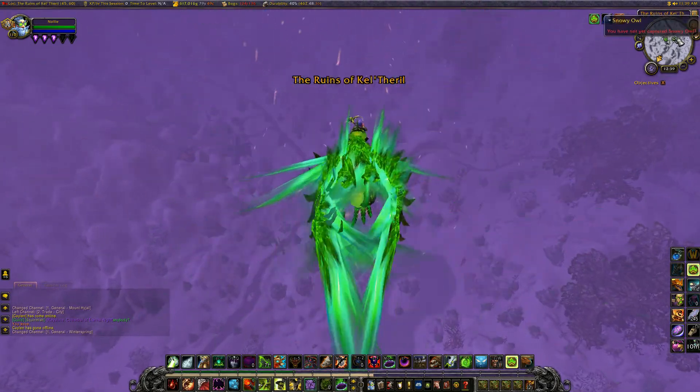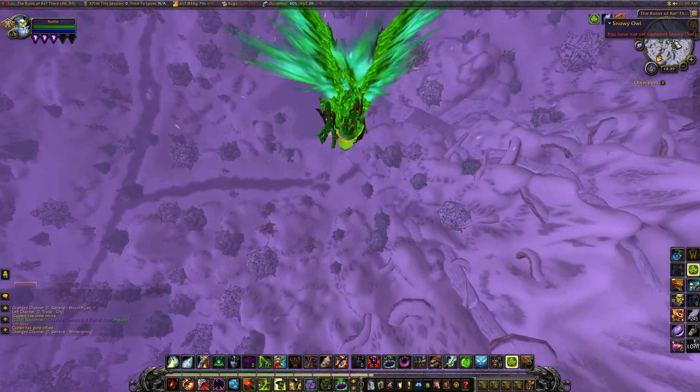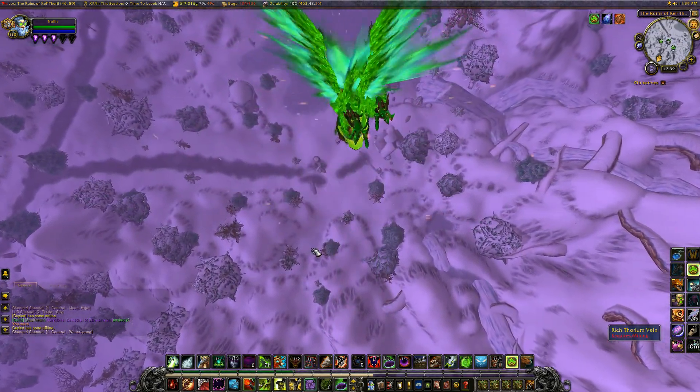I don't believe you can sell it, but it is a fun pet to have, and given its unique rarity based on the seasons, now is the time to get it. Where can you find this pet? Winterspring. It's very easy to find — just fly anywhere in Winterspring and you'll see the entire location is surrounded by snowy owls.